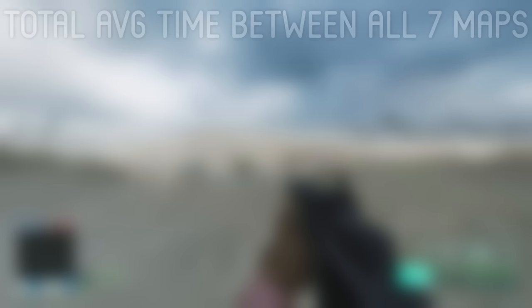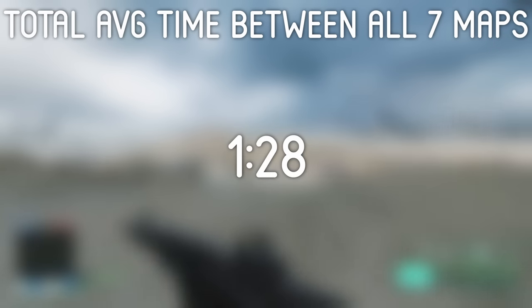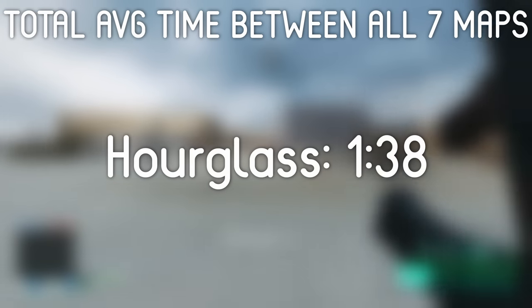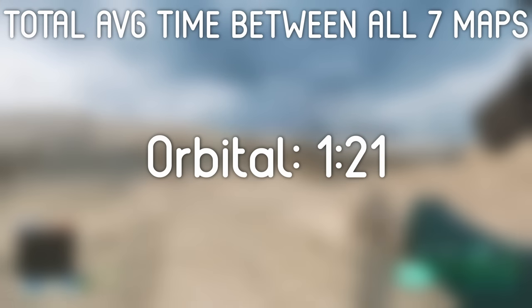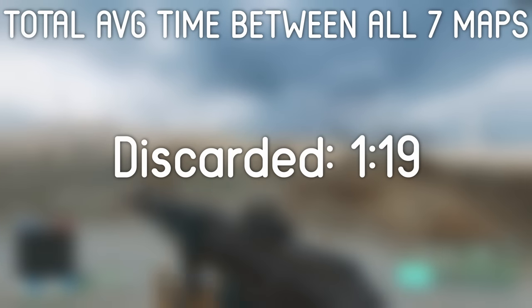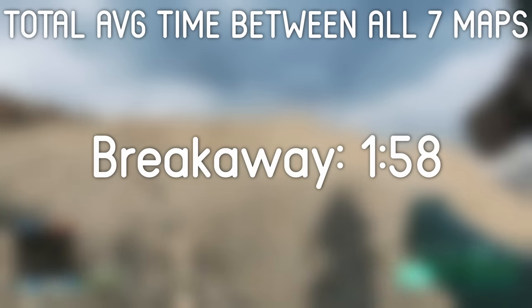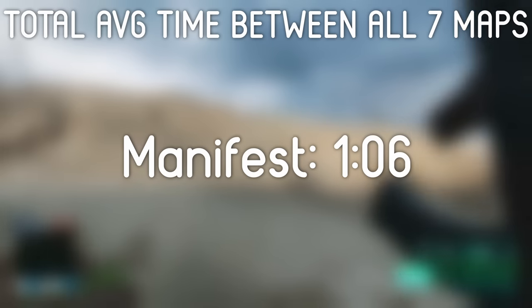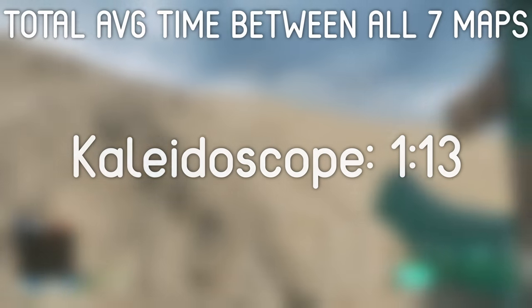Regardless, here is what the data said. In Battlefield 2042, it takes a player on average around 1 minute and 28 seconds to rotate between flags in the game. The average time per map is as follows: Hourglass takes 1 minute and 38 seconds, old Renewal takes 1 minute and 40 seconds, Orbital takes 1 minute 21 seconds, Discarded takes 1 minute 19 seconds, Breakaway takes nearly 2 minutes at 1 minute and 58 seconds, Manifest is the smallest at 1 minute and 6 seconds, and Kaleidoscope takes around 1 minute and 13 seconds.